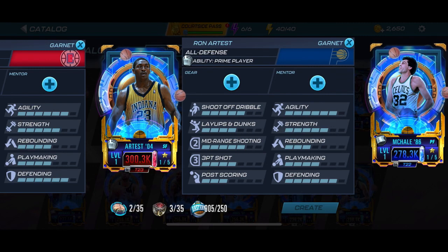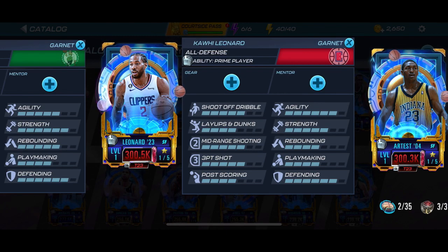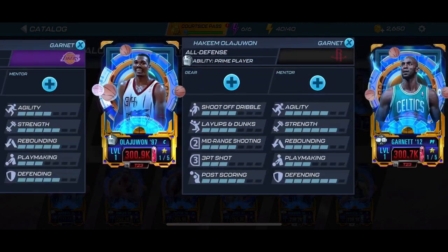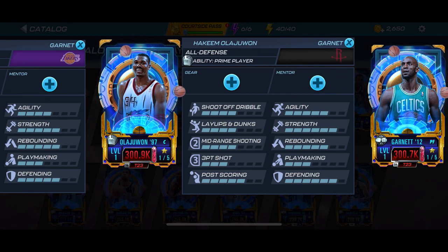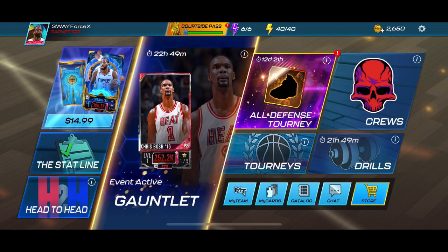Kicking off the garnet tier we got the sneak peek card Ron Artest — Metta World Peace. This card is gonna be in one of the events so we'll be able to get him by grinding, either the gauntlet or the power cap. Kawhi Leonard — I wish this card was in the event, but he's definitely a pay-to-win card through packs only. Kevin Garnett also — very good power forward but pay-to-win only. Then the top dog Hakeem Olajuwon — he's a reward in the gauntlet event, the final reward. And that's the All Defense theme.